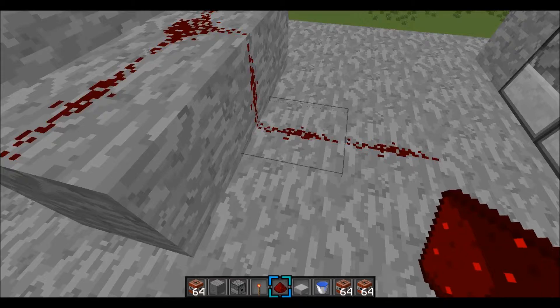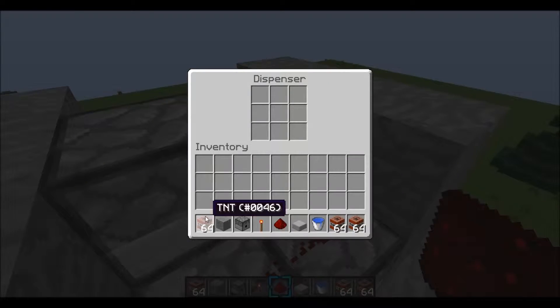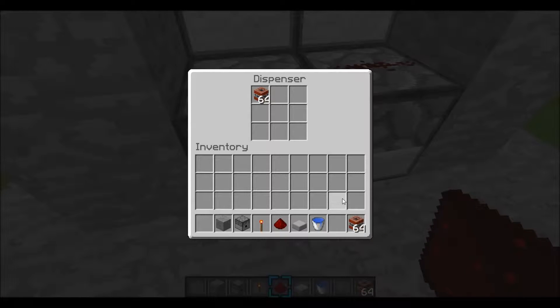And then this should start going like a timer. So then you put TNT inside of your dispensers, all of them. But for this cannon to be really good, you need a lot of TNT.